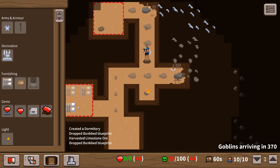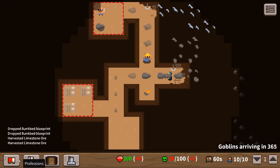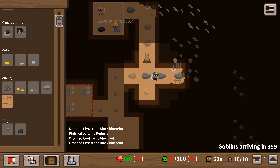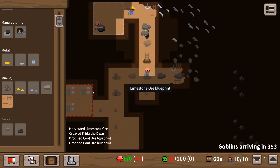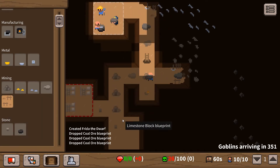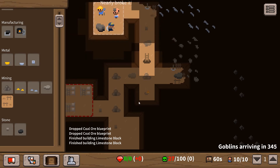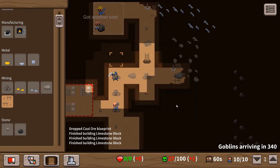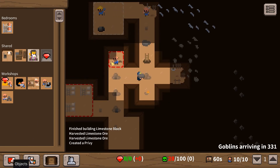One, two, three bunk beds. They also need limestone blocks, so we've got loads queued up. We need to replace all three of those. Oh - we need coal! I just realized I've run out of coal for my lamp. There we go, that should keep everyone busy for a little while.